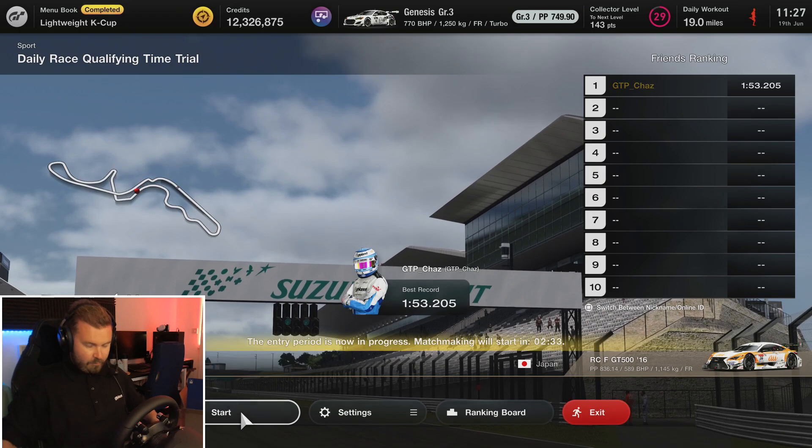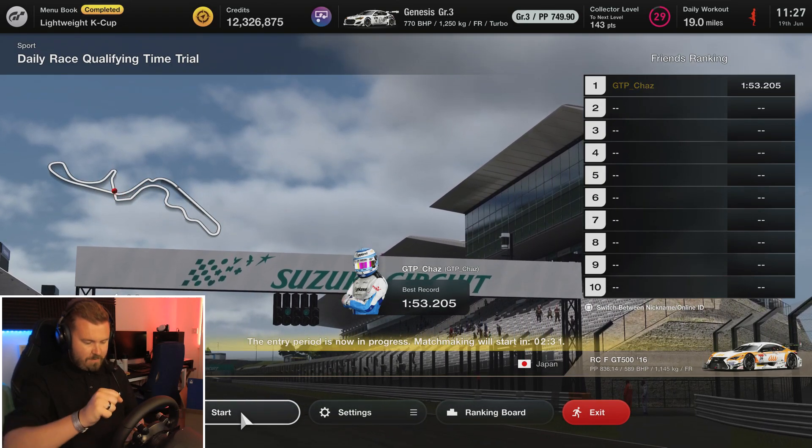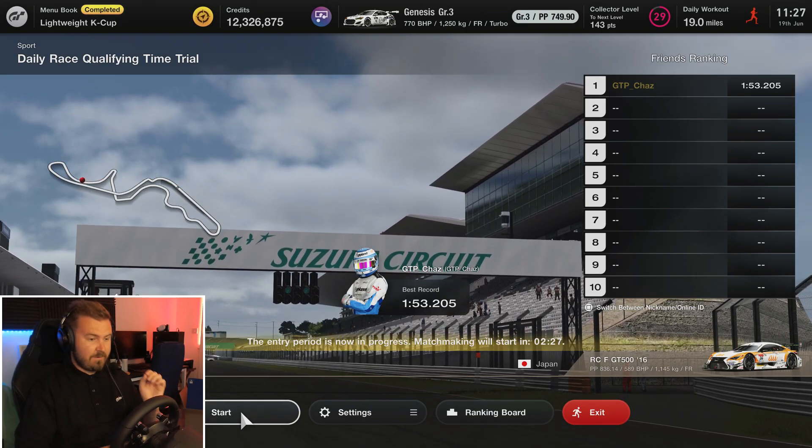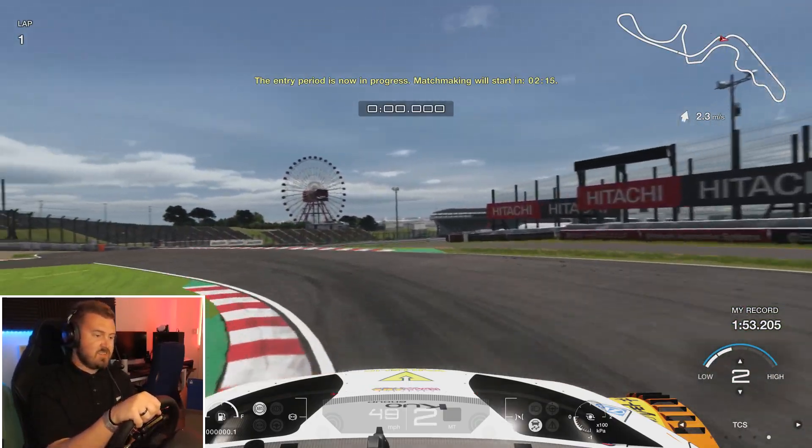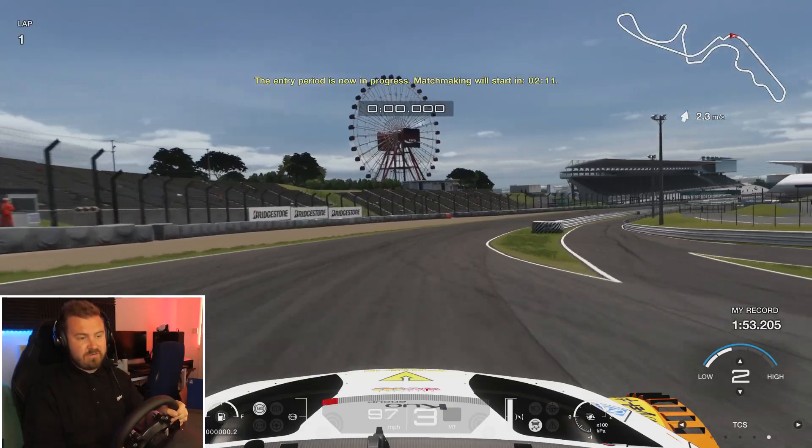I'm in quite an upright seating position here — I can't get my seat any lower, but I've brought the armrests down so I've got a bit of elbow room. A 1:53.205 was my best time so far. I've been running with traction control on two. Obviously the wheel comes with pedals — you get the TGT2 pedals that come with it. They're not load cell pedals, but you could get a set of TLCMs to work with it, which would be very tasty.